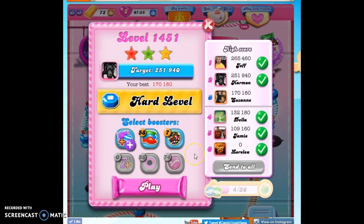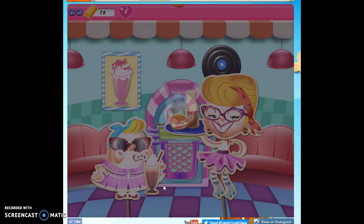Now, because it's a hard level, I'm going to bring in boosters. I don't have any of these to bring in — totally out. I would just start the level with one striped and one wrapped candy, and that would be awesome, because it would help me with the initial project of getting rid of the spawners. I will bring this in to help with the spawners, and I'm going to bring in the fish to help throughout the game.